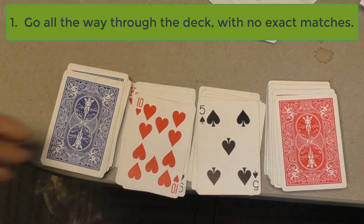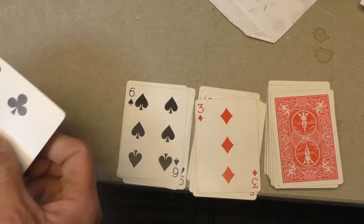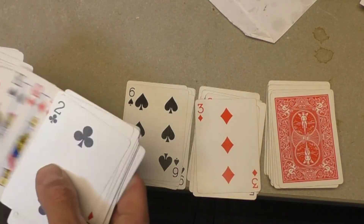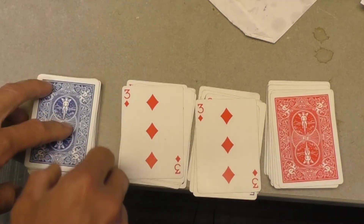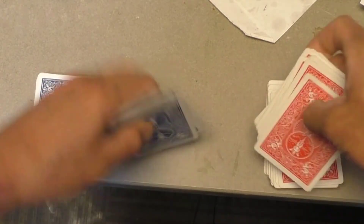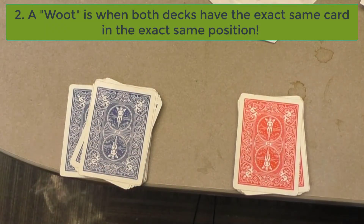If at some point you get these cards to match exactly — I'm going to cheat and look through this one and find it — let's just suppose that one came out now. You would then shout Woot, and that's a Woot, and you'd be done and put the cards back in. But you see what just happened was we did not get a Woot there. I cheated to make that Woot.